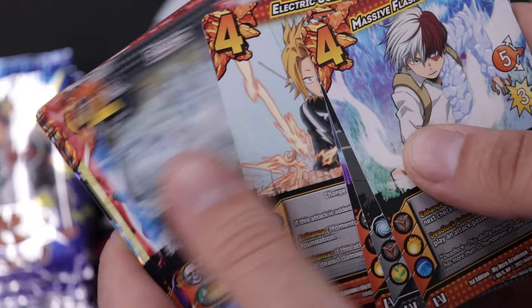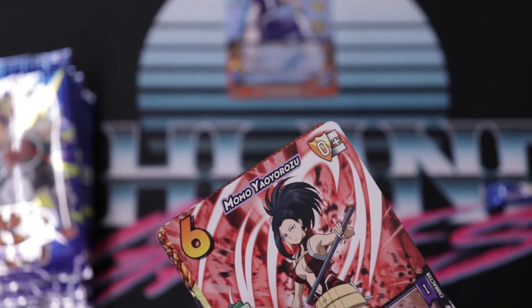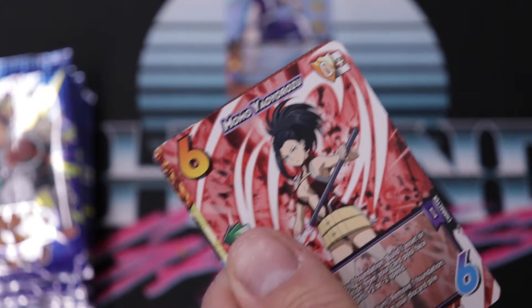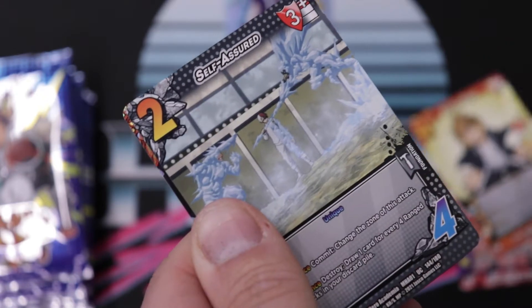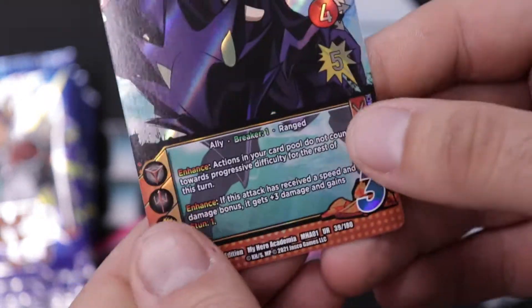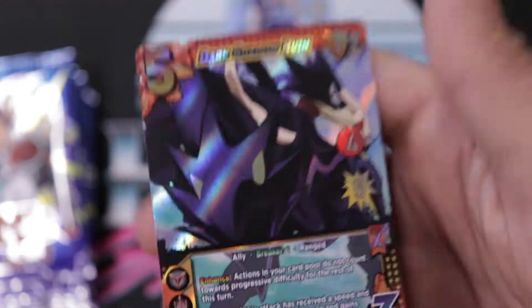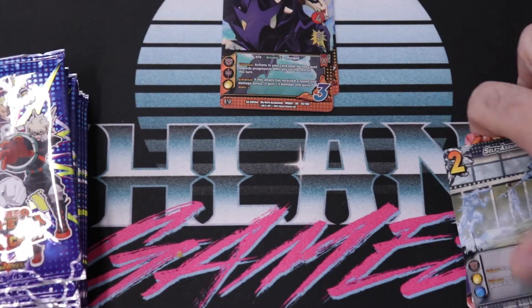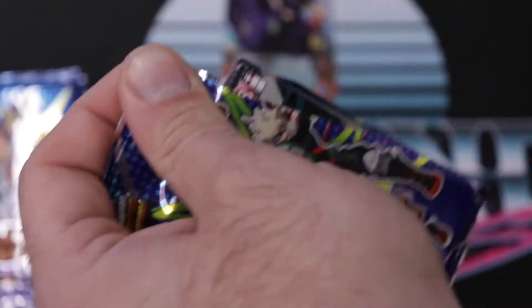Commons two through six, and then we have a character — characters are usually uncommons unless they're alt art versions. Uncommon, uncommon, uncommon, uncommon — and ultra rare number two: we have Dark Shadow Ruin. Two packs, two ultra rares, doing good so far. Hopefully we get a secret rare — a Dark Shadow would be close to the top tier.